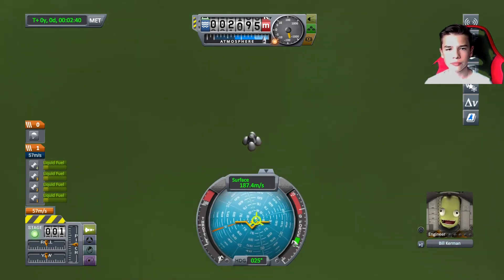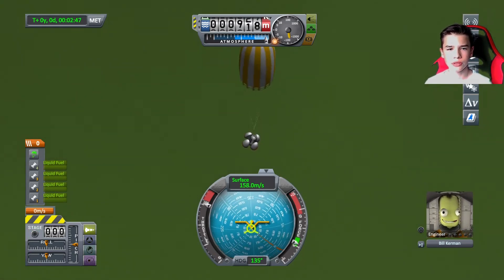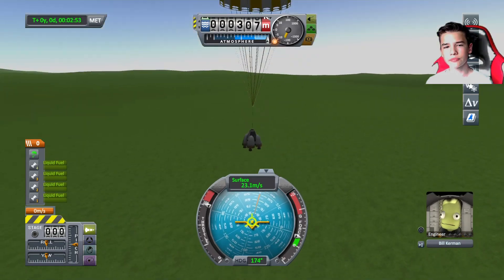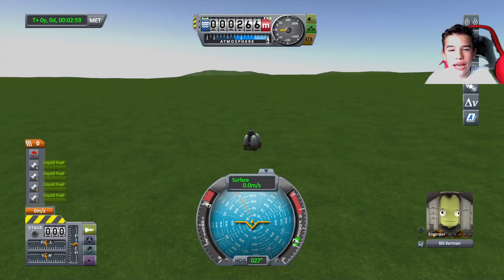We're 2,000 meters up in the air. Come on. Alright, I deployed my chute. Now let's hope that the chute can brake us just enough. Alright, cool. So guys, we landed.